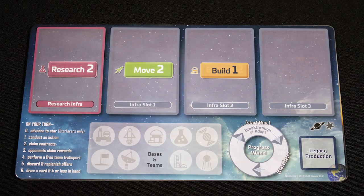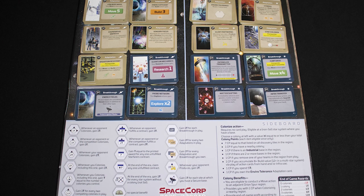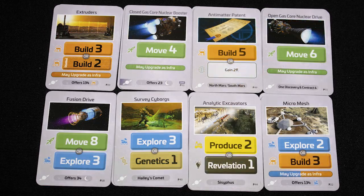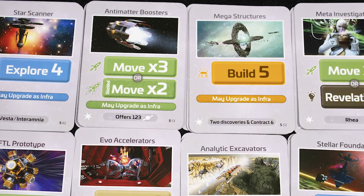The three-act structure of the game not only allows you to enjoy the game in smaller servings if you want to, it also acts as a guided tutorial as each era adds new mechanics and concepts. The acts also contribute to a genuine sense of progression throughout the game, as you go from humble lunar landing to your first interstellar colony.